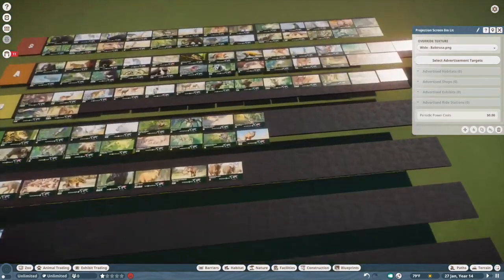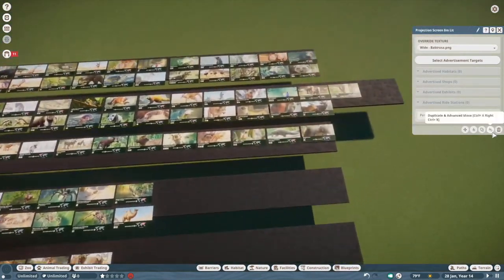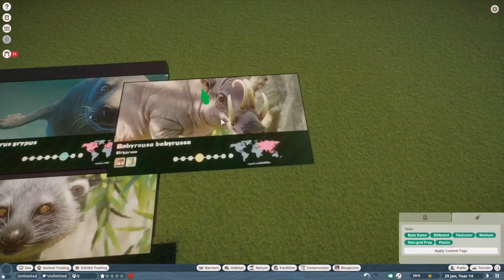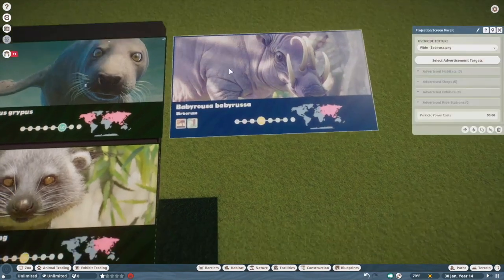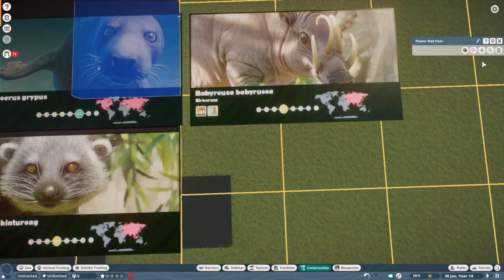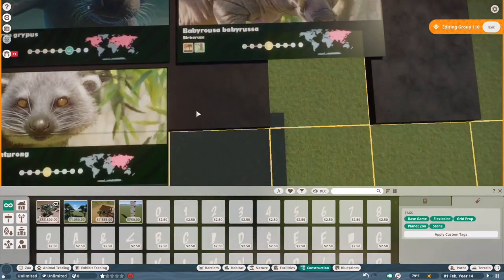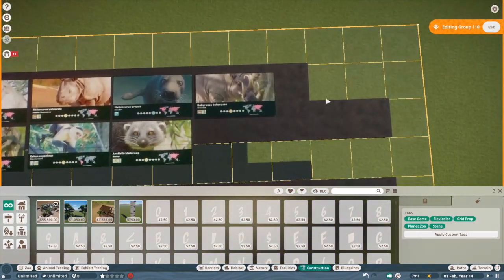Babirusa — I think that's another S for me. I just put these guys down because I'm working on an exhibit for them in the Southeast Asian project and I fell in love with them immediately. They're so cute and like short and chunky, and their skin texture is really well done.